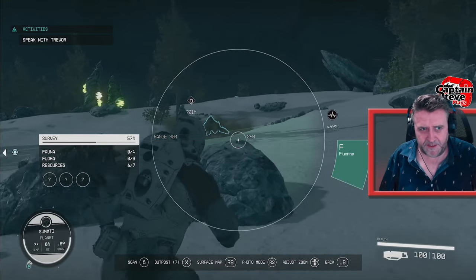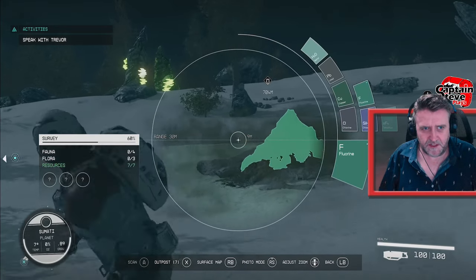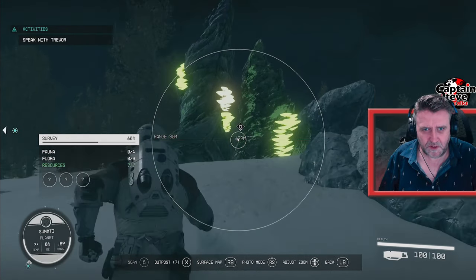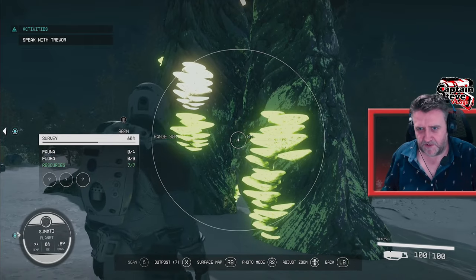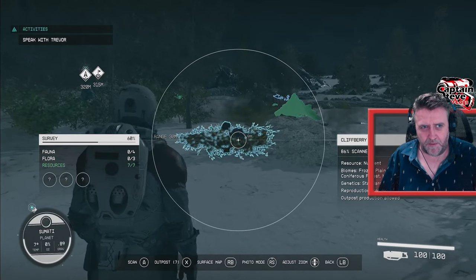Okay, I think this might be the last of the resources to scan. Let's give it a go — there we go, that's all the resources done. And look at this — that's not even the heartbeat. But look at this, this is really cool. What an awesome rock this is with glowy things on. Very awesome, going to get a picture of that, I think, people. I think I may have to only scan one more bush.